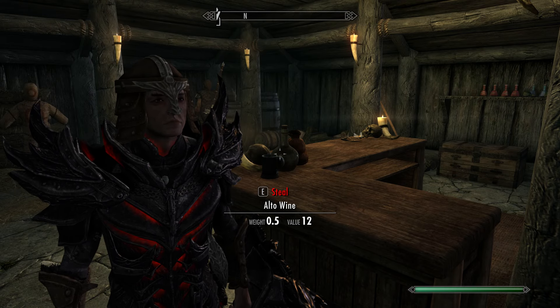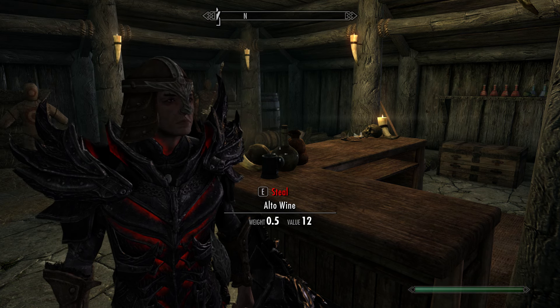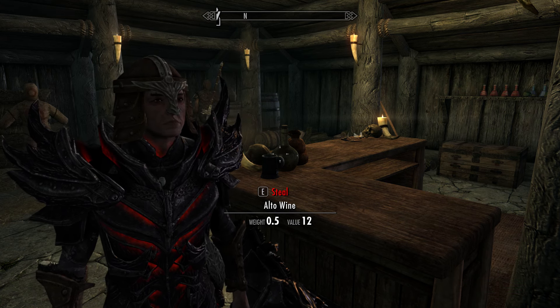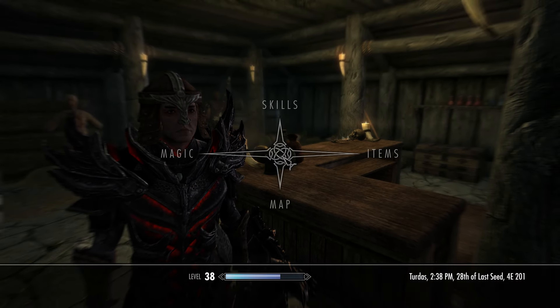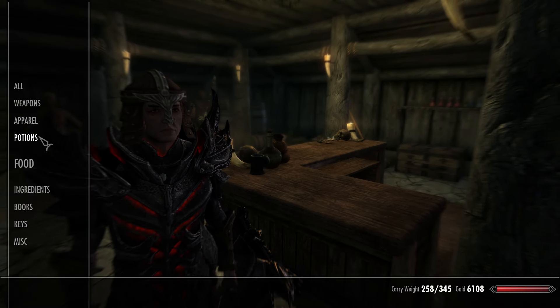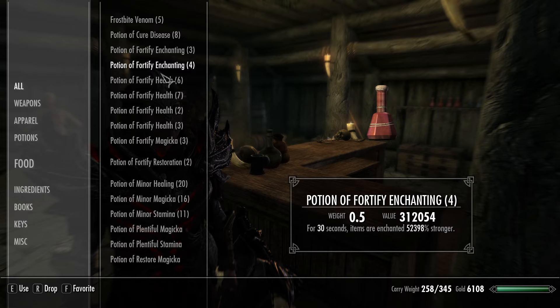Hey guys, welcome back, this is Beau. So it's really nice when you can do the Resto Bloop — when you can make extra potions like Fortify Enchanting, Alchemy, all that stuff. But when you finally get to the point where you can make something like this — a 52,398% better Enchant — this is when we can start doing some fun stuff.